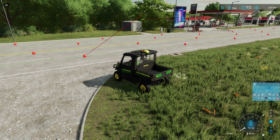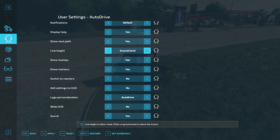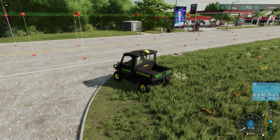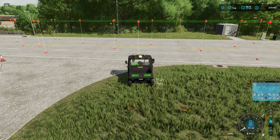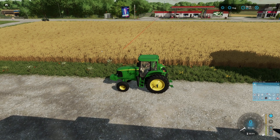You'll notice the nodes here are along the ground. If we go back to user settings and change the line height to Above Tractor and click Apply, then reopen the edit menu, you'll see the lines have gone up above the tractor. This is a personal preference — there are times when each option is easier, so you'll have to find what works best for you. You also see a red line extending from the tractor. This red line indicates the connection from the tractor to the closest node on an existing course — it will always try to connect to the closest node.